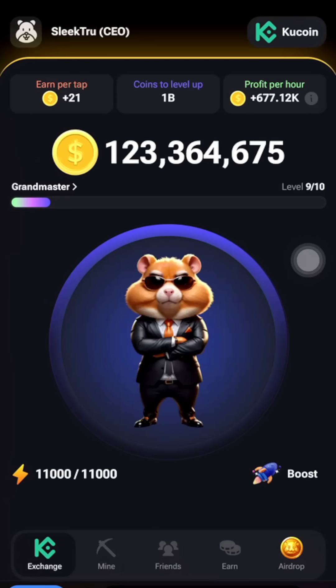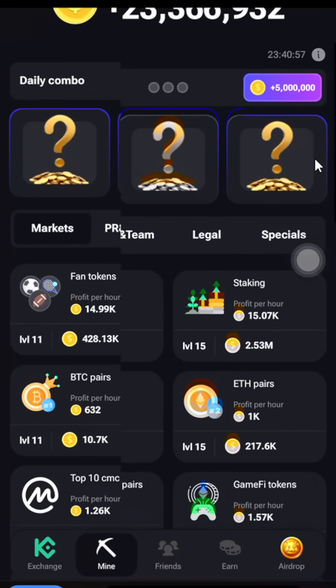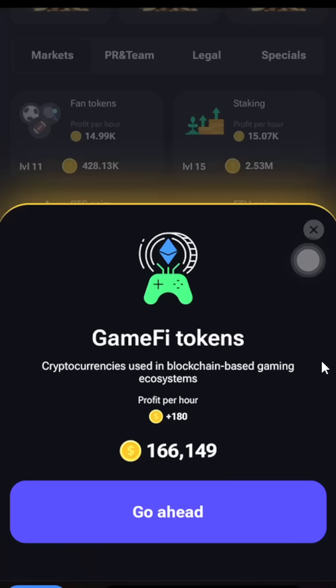Here we are on Hamster Combat. We are going to switch over to Mine. Our first card for today is going to be on the Market. We are going to scroll down a little bit and here we have our first card for today — it's called Game Fee Token.